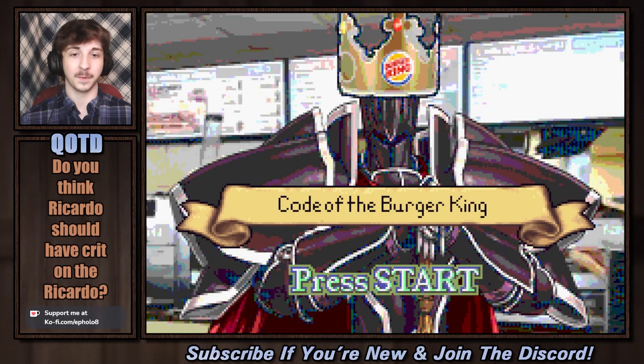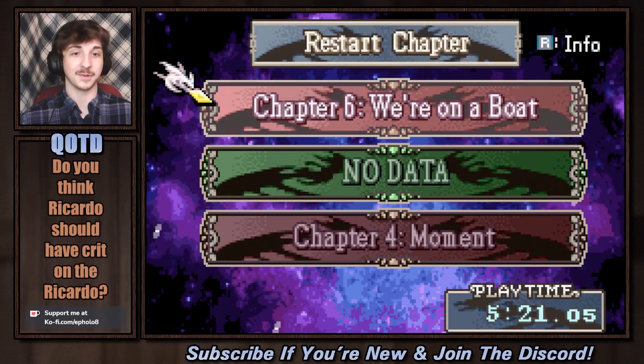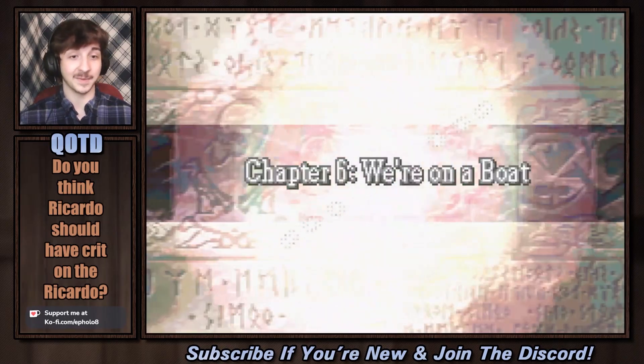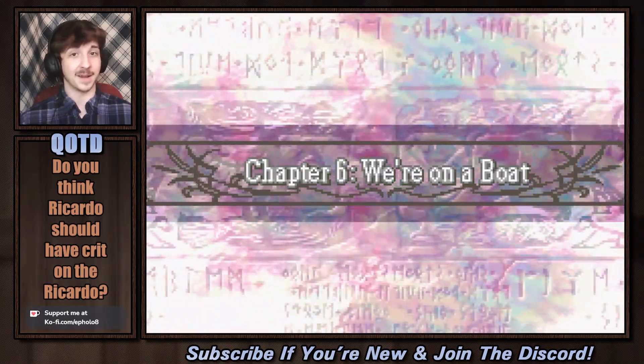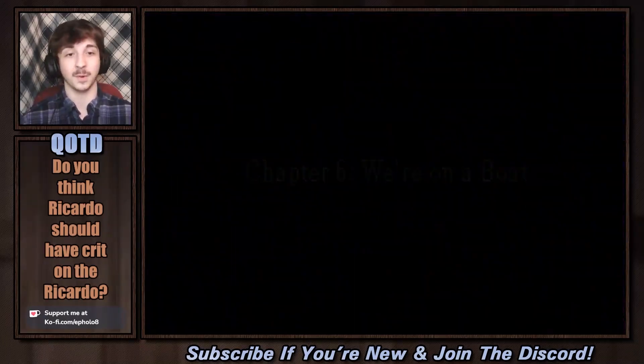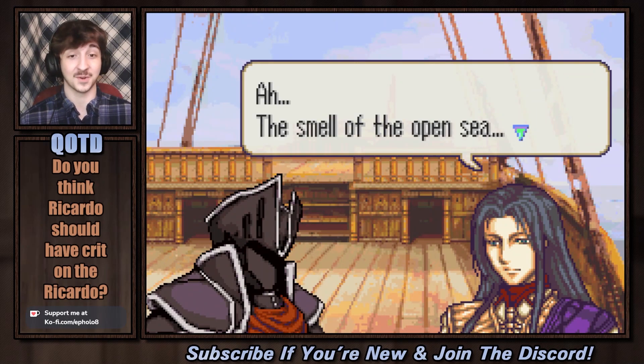Howdy guys, I'm Mifalo8, your favorite Wolfram enthusiast, and welcome back to Fire Emblem: Code of the Burger King. This is an FE8 hack made by Retina. Today it's time for Chapter 6. We're on a boat — I'm very happy that we're on a boat. I like boat maps, usually. Sometimes I don't, especially if there are cantors. But otherwise, boat maps are pretty cool.